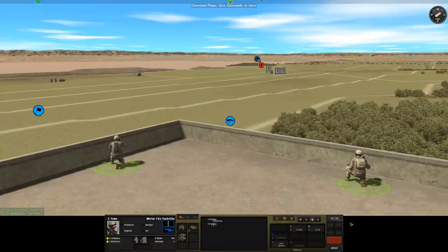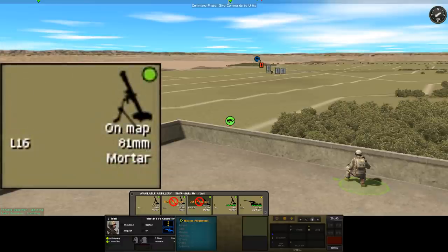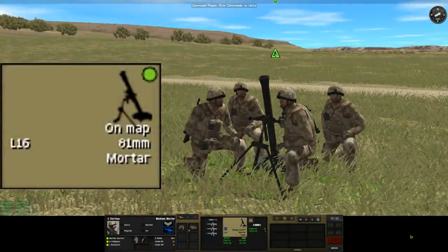To start the process we need to select the unit we're going to use to call in the fire mission. If we have available assets the artillery tab in the middle of the UI will be lit up, and if we click on it we'll bring up a menu that shows them all. Each little card gives us a load of information. We get a silhouette of the asset — we can see that this one for example is an L16, we can see that it's an 81mm mortar, and we can see that this particular asset is on map.